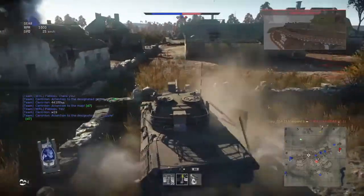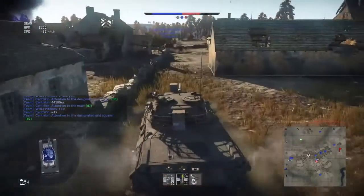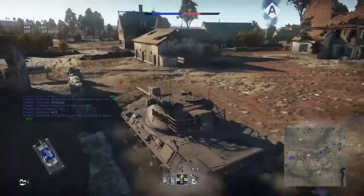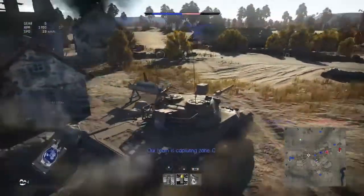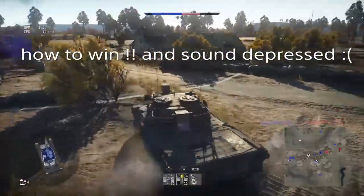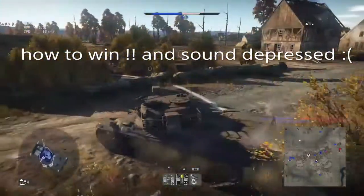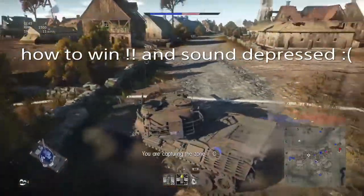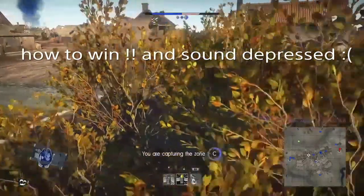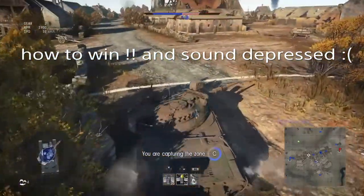That shot right there was the highlight of the match for me. The first Leopard doesn't even have a stabilizer, yet I got that shot on the move with the new shell on an IT1 of all things. With the exception of that, there isn't really much else to this game. We recap C, go for A, and then I drive over to their spawn location and see if there's any stragglers left, but nothing.